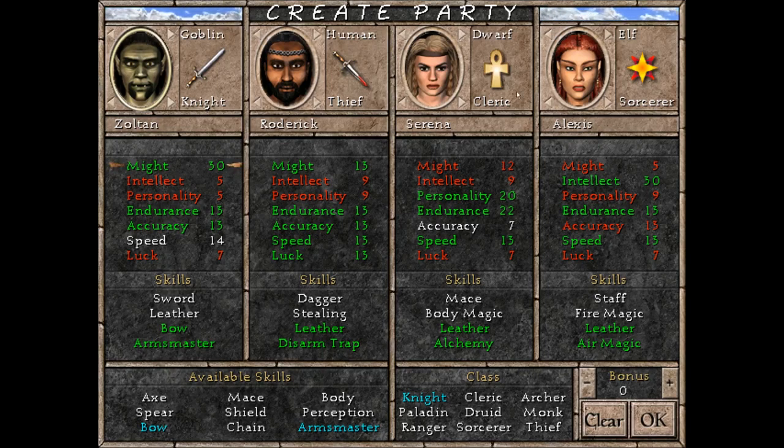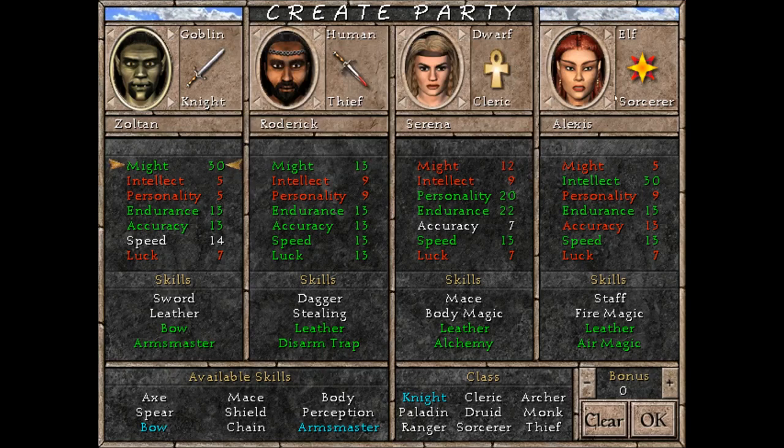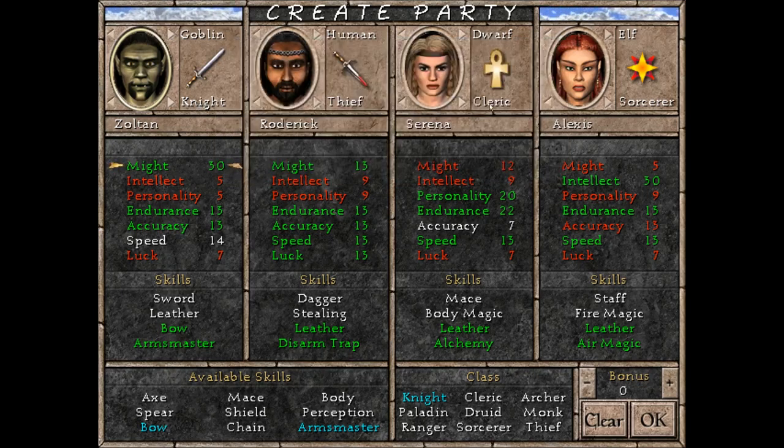One thing I would say is that the original party that you are offered at the beginning is kind of what you want — it is pretty well balanced. You get a Knight, a Thief, a Cleric, and a Sorcerer. Those are kind of the best classes to have together in a party. You could go with a Paladin instead of a Knight but I think that's slightly inferior. You don't want a Ranger or a Druid. The Thief is very good at disarming traps and you have a Healer and a good Spellcaster.